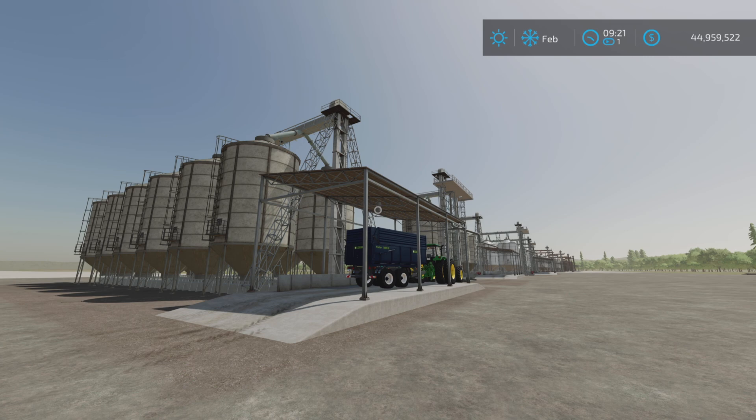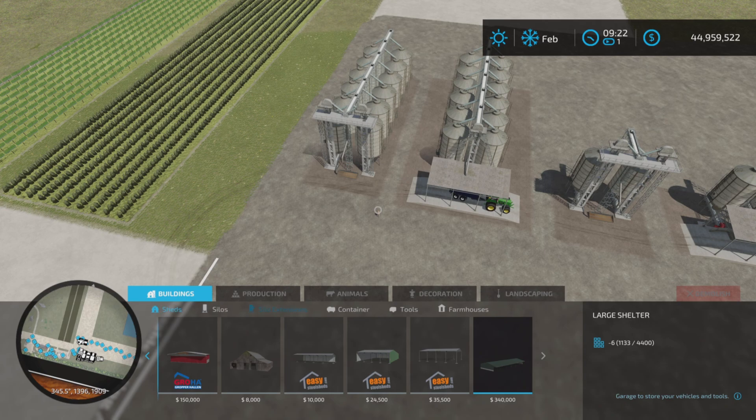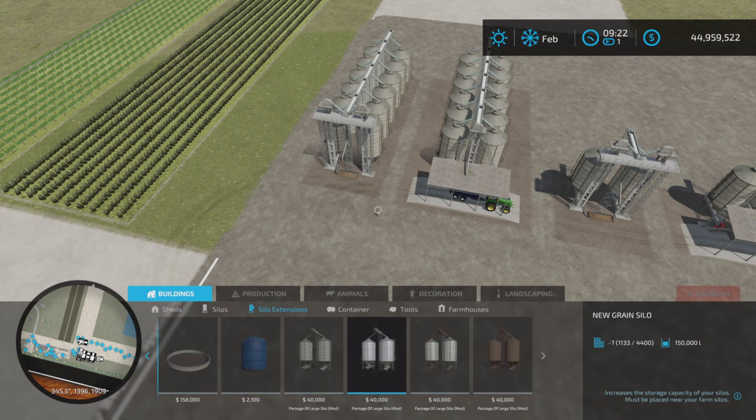This is update changelog 1100. Added modular silos including base silos, in new, dirty, old, and rusty variants. Base silos with shelter, and two capacity expansion silos. So let's look at those because I didn't put them down. Silo extensions.